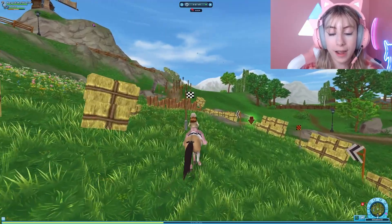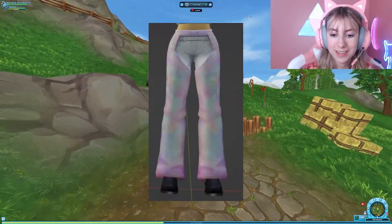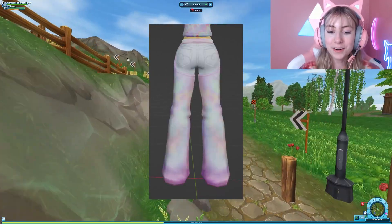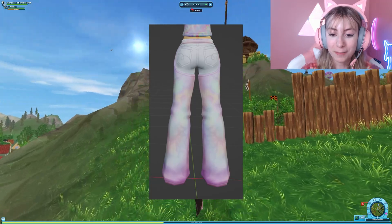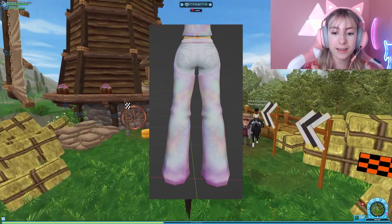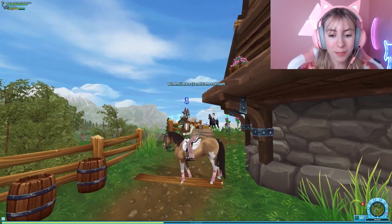They kind of don't even look tie-dye — they just look iridescent, in my opinion. It does look like they're mirrored, so there's that. They are just that western-style pants we already have in game. I would wear these in real life — they're so cute. I like how the jean part is actually separated so it looks like shorts. Star Stable did a great job on those.